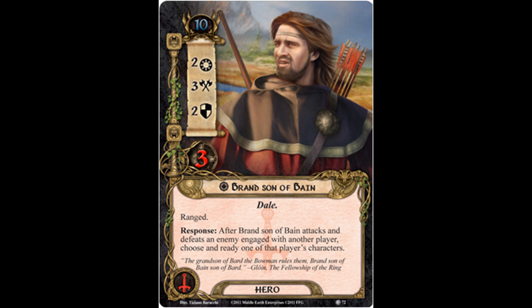He has the Dale trait, 10 threat cost, 2 willpower, 3 attack, 2 defense strength, and 3 hit points. Brand, Son of Bain, is ranged. His response reads: after Brand, Son of Bain, attacks and defeats an enemy engaged with another player, choose and ready one of that player's characters.